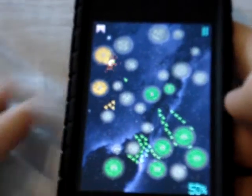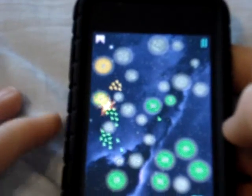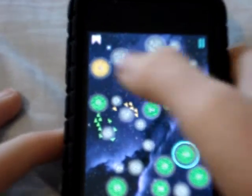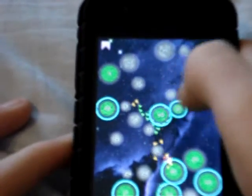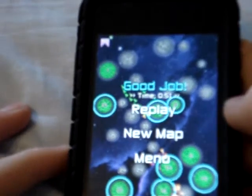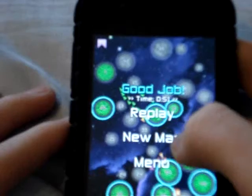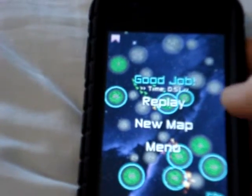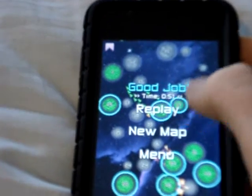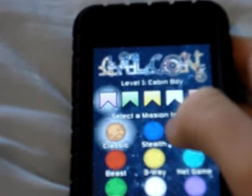It is enjoyable. It's just level 1. I'm green, he's orange — I can just send everybody there. He's out. I won. It took me 51 seconds. You can replay, get a new map, or go back to menu. New map just changes the circles around, while replay keeps the exact same map. So that was Classic mode.